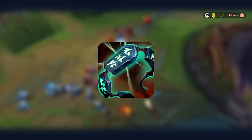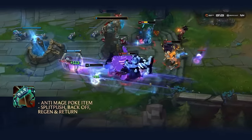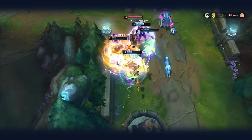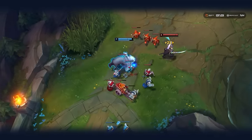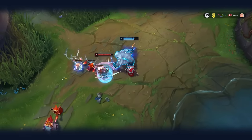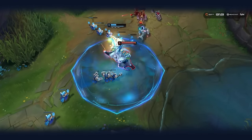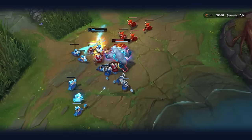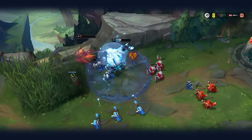Kaenic Rookern is fantastic against AP poke compositions. You can tank their poke in lane, take a step back, regen the shield, and return to maintain the push. And that's pretty much it. This build has come out of Korea pretty quickly, especially given Volibear's recent buffs, and will more than likely start making its way into the meta at large. So it's even more necessary to point out the Korean originator of this build, whose YouTube channel is linked in the description below — please subscribe to him. All that's left now is to thank you very much for watching, and if you enjoyed this video please let us know in the comments. Good luck and have fun.